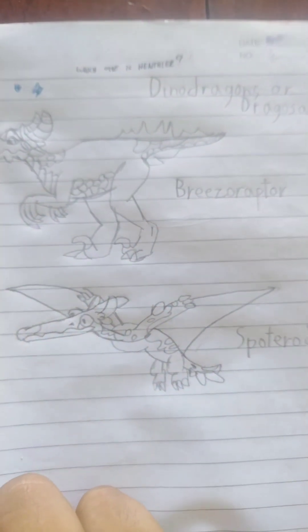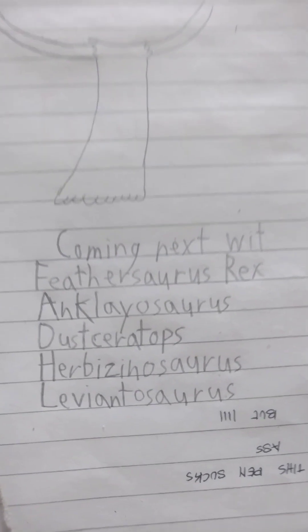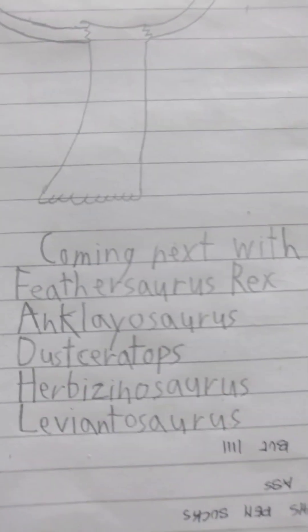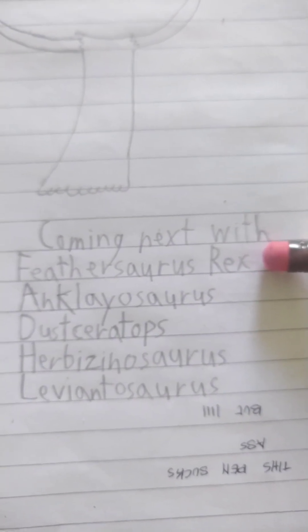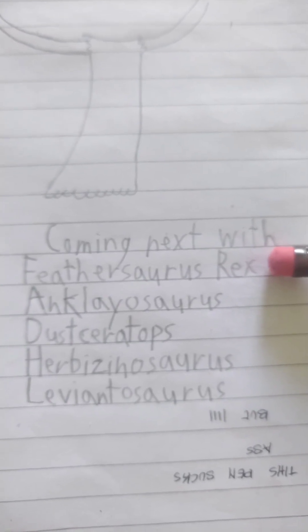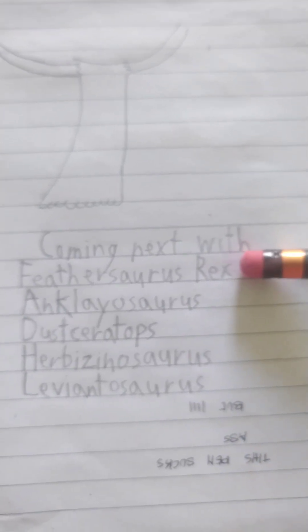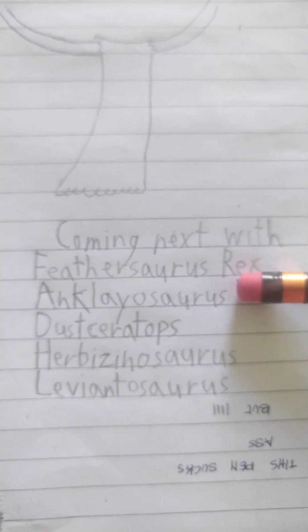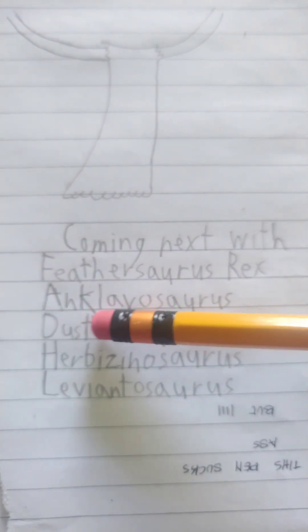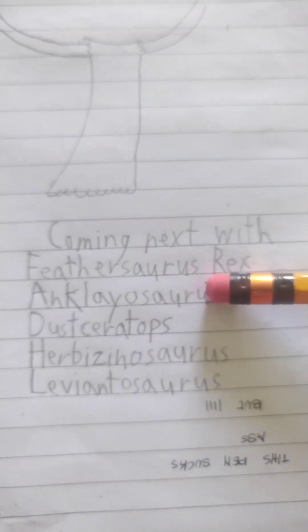Want more information on Dino Dragons? Coming up is the Feather-thoris Rex, termed with Tyrannosaurus Rex. The Feather-thoris Rex is heavily inspired by Feather, the clan divine dragon — the tyrannical strongest dragon in the entire Linker. And the Clayosaurus, name taken from 'clay,' is the cave-dwelling equivalent of an ankylosaurus.